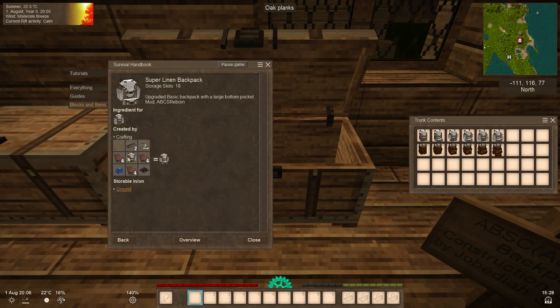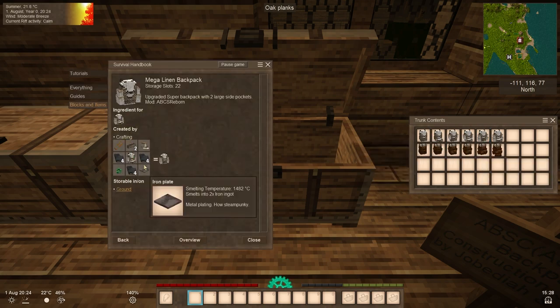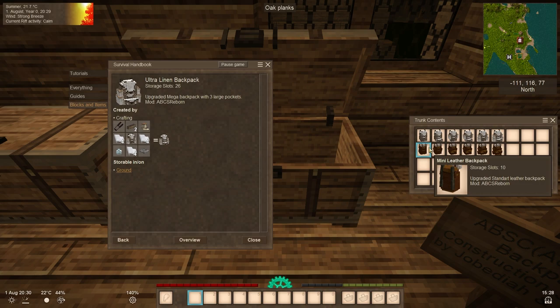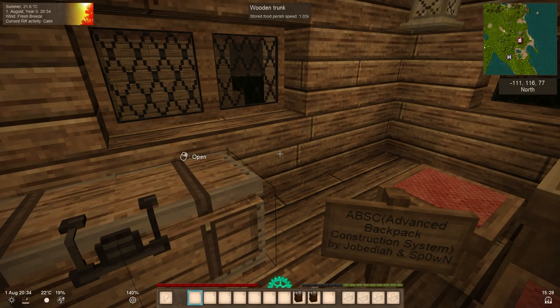For the super variant, it's similar but uses brown cloth, a black front plate, rope, and lapis lazuli. For the mega variant, you need 12 black cloth, an iron plate, and a rough emerald. Finally, the ultra variant requires a steel plate, white cloth, and a diamond. You can choose different traits and stick with the mini linen or mini leather — it's your choice.